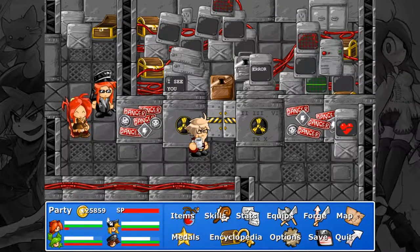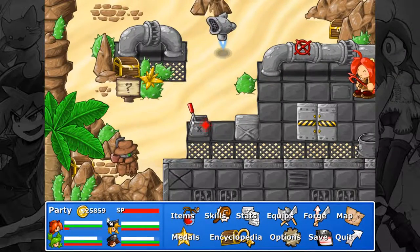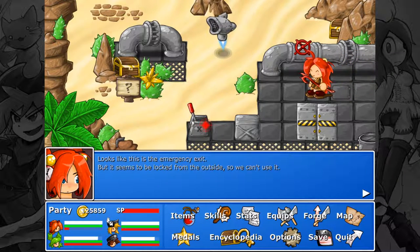Alright guys, welcome back to Let's Play Epic Battle Fantasy 4. So, in the last episode we got wrecked, very much wrecked, over and over and over again. And I lied to you guys and told you we'd be done with this dungeon, but looks like we're not even quite there yet. Looks like this is the emergency exit, but it seems we walked from the outside so we can't use it.